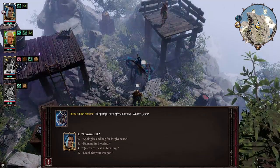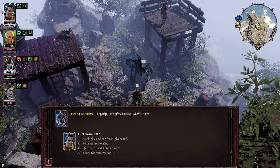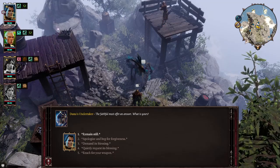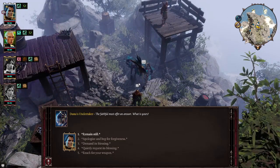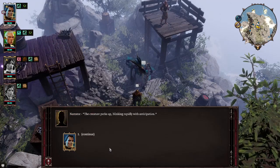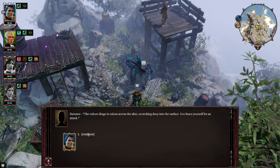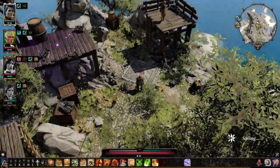Apparently she's gonna TPK us. Let me see what it says. Okay, so quietly request its blessing and then say that you intend to save the souls of the fallen. 'The creature perks up — why?' 'The vulture drags its talons across the altar, scratching deep. Your rite is true.' Okay.